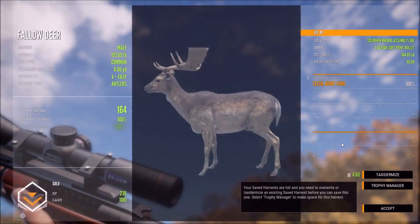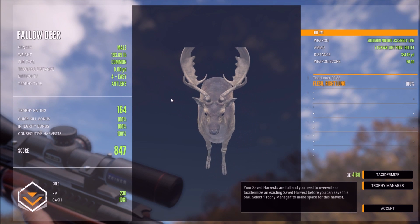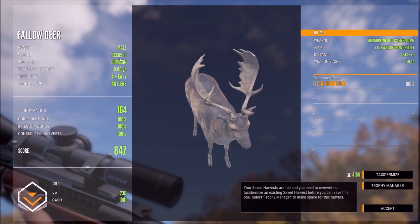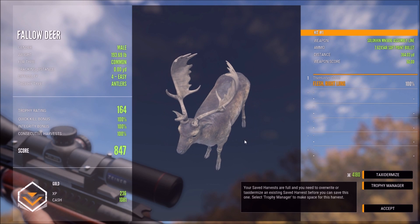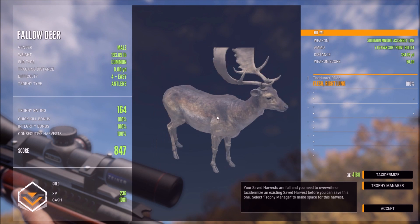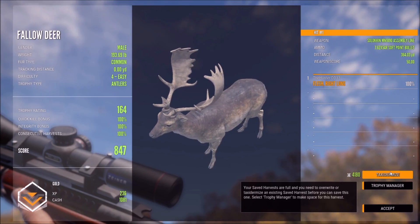Let's go over and pick up our big fallow buck and then track down that female after. Here he is — 847 with a trophy rating of 164, pretty much the same size as the one we got earlier with the bow. He weighed 193.69 pounds and we got a right lung hit at 364 yards out. That is a pretty far shot — we were a little high but still a nice shot, and another nice fallow down.